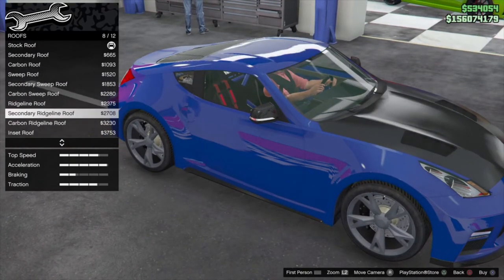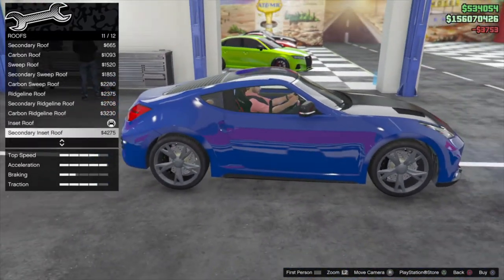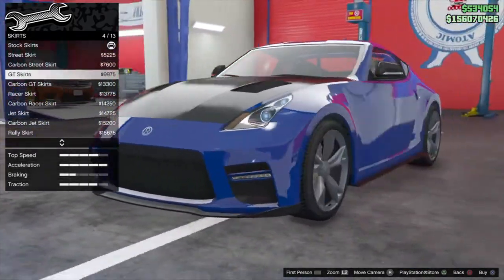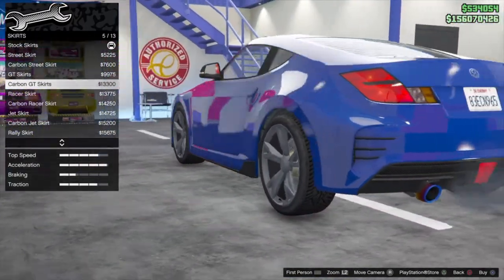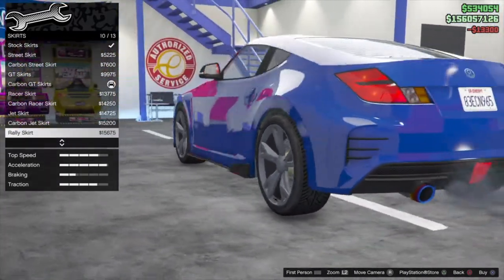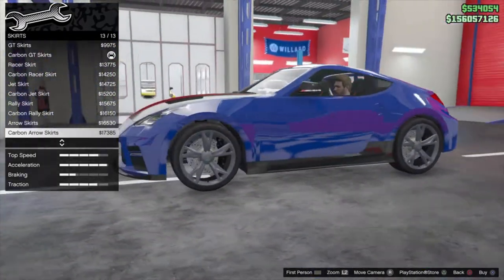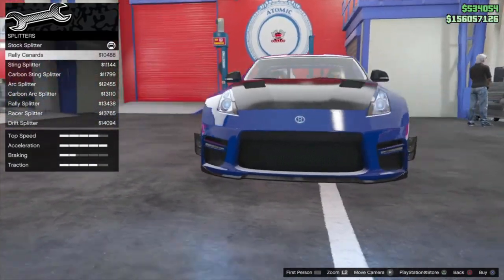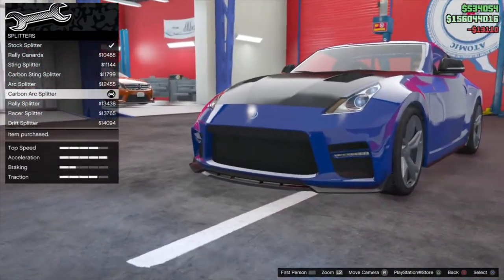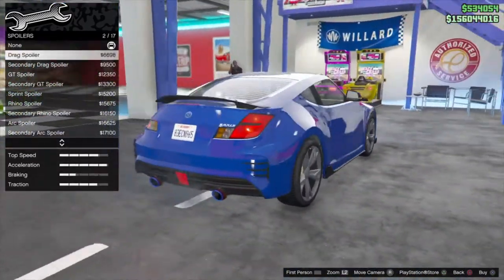Roof upgrades — the ridge actually looks pretty cool, and the next option looks good too. You can also make it carbon. Going with one of those roof options. Skirts — that actually looks pretty good on there so I'm putting that on. The other skirt options don't look too bad either — they kind of fit the car. Moving to splitters — that looks good, going with the carbon arc splitter. I like how that looks.